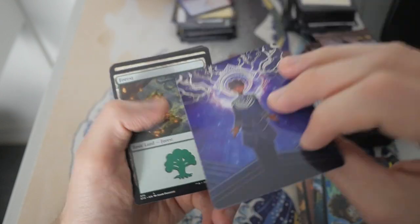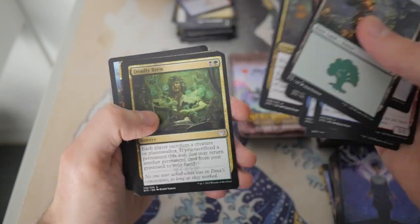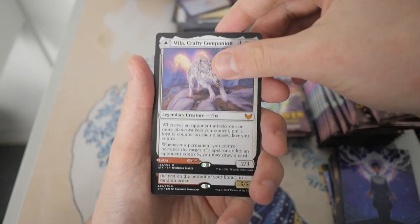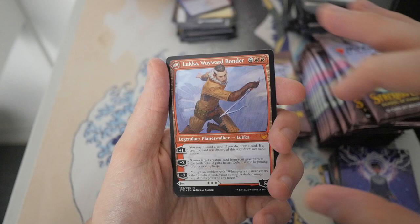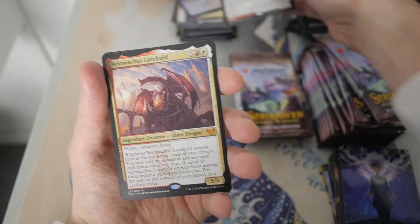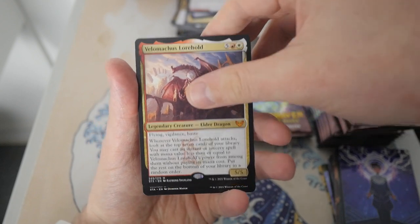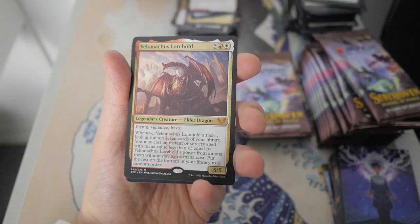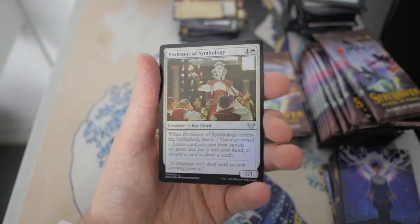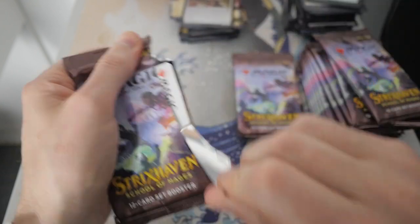Brainstorm artwork — let's check this out, very nice. Let's make sure we don't pass over any rares. Another Mythic — nice. Mila Crafty Companion, a Legendary Fox that does flip into Luca, a Planeswalker. Really cool — that's awesome. And then we do have another Mythic: the Elder Dragon Valimachus Lorehold with Flying Vigilance Haste. What a combo. Defiant Strike is our Mystical Archive card, Professor of Symbology, and a Study Up.